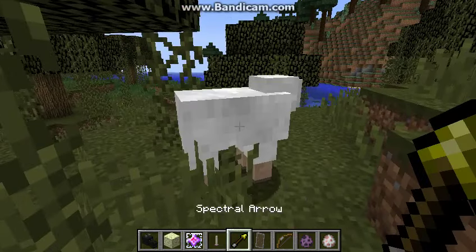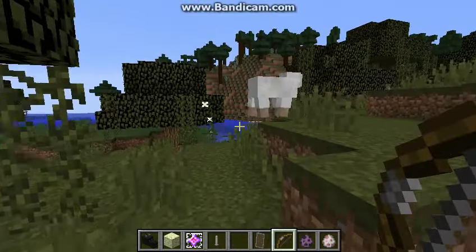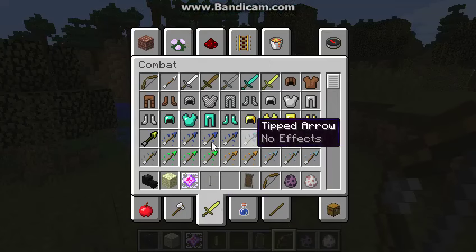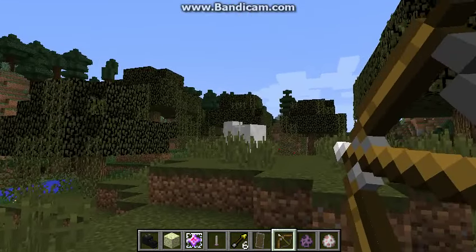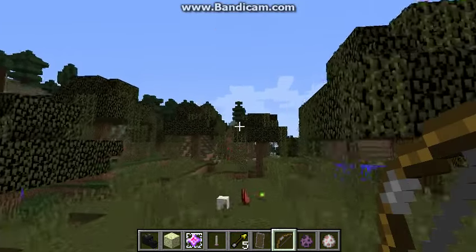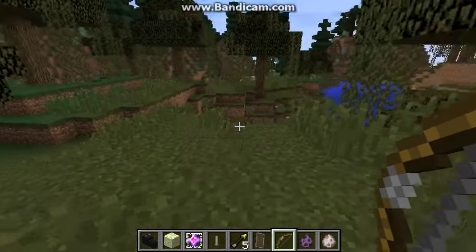We're gonna shoot the sheep with the spectral arrow. We shot him — did you see that? He died, but he got a weird funky glow around him. And also, you can see in the little box that the arrow has an animation.